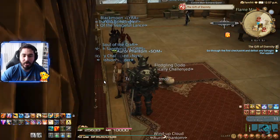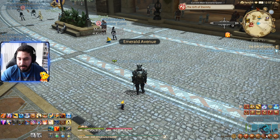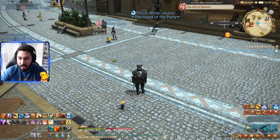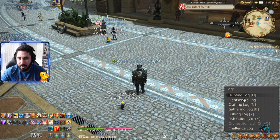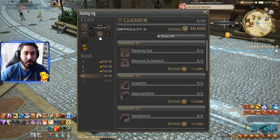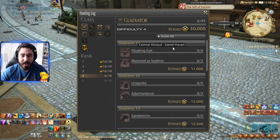Basically what we're gonna do is come here and go to the open area. We're gonna go here to Hunting Log — I put it here, but normally you go in your Logs and you'll see Hunting Logs. You click it and it's gonna show all the classes: Gladiator, Pugilist, Marauder, Lancer, Archer, Conjurer, Thaumaturge, and Arcanist. These are the areas you're gonna level up the hunting log for your class. My class is Gladiator — I'm a Paladin — so here's how I level up.